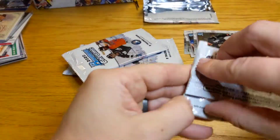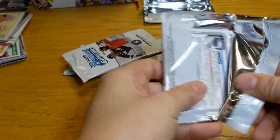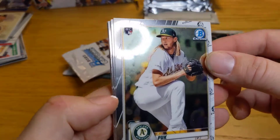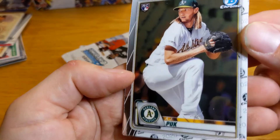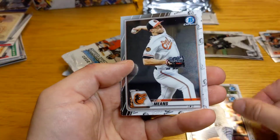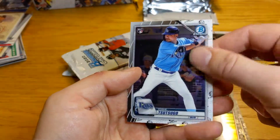We got Joey Votto that you collect and the Robert, but I don't know why the condition's so bad — it's just the print lines, and none of the other ones do. Here's an AJ Puck — no print lines on that. There's a Charlie Blackman, John Means, a Logan Allen, and Sitsugo.